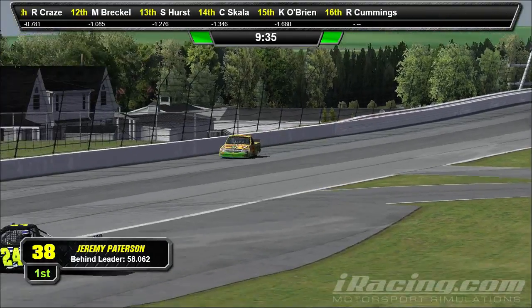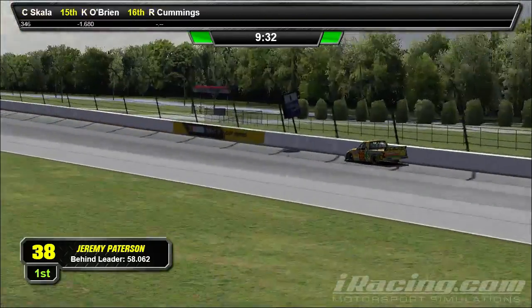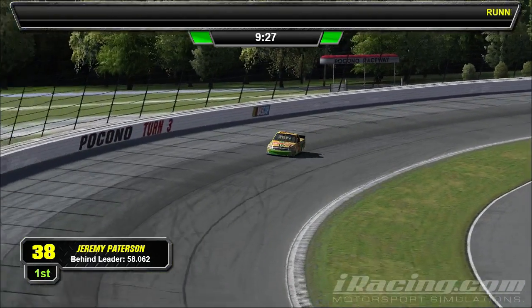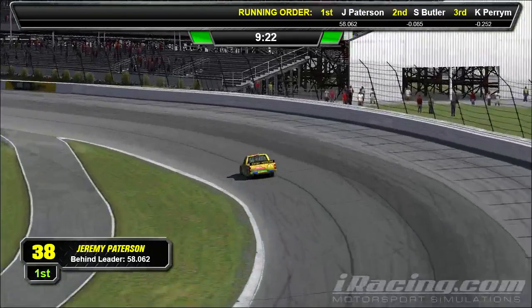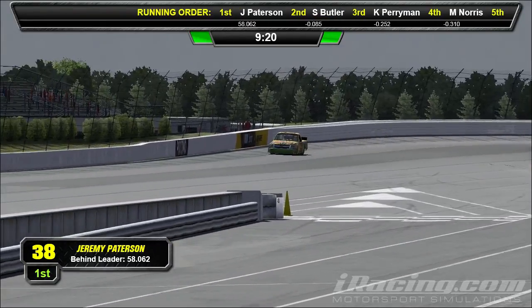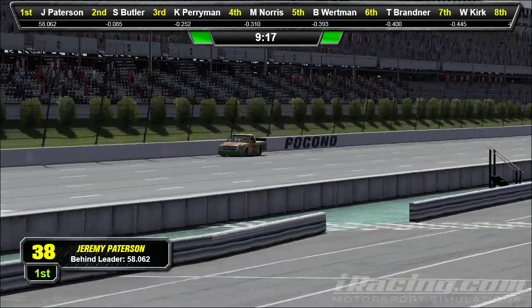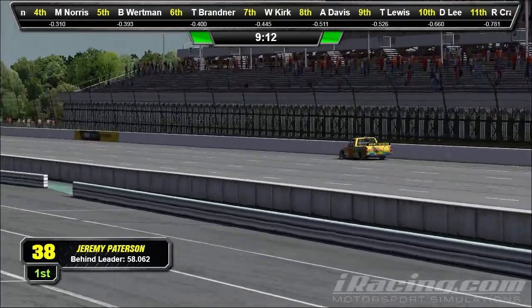Oh yeah, that's for sure. It seems to be the one where most of the wrecks are coming out of turn three. In the trucks, actually, the trucks are a little bit more stable than the Gen 6 that you usually see running here. We might even see some bump drafting tonight going down the backstretch — and down the frontstretch, indefinitely. A lot of bump drafting.